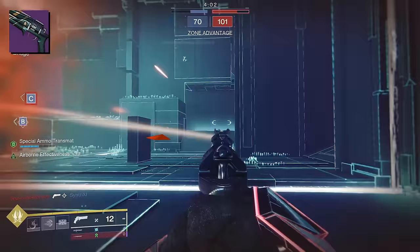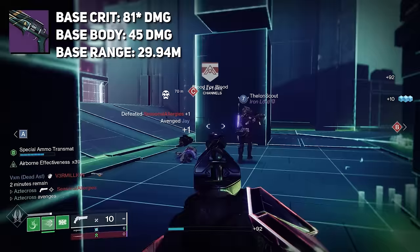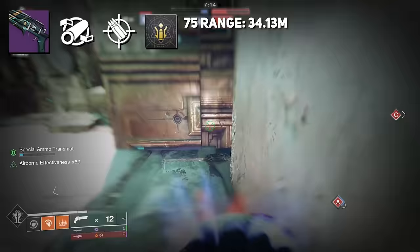The PvP numbers are 80 per crit and 45 per body, with a base range of 29.4 meters. Adding accurized rounds, range masterwork, and hammerforged rifling kicks you up to 70 range, reaching 33.45 meters. I did play with full bore a little bit — keep in mind full bore really does hurt your other stats despite substantially bumping up range — but all those things combined would give you 34.13 meters.